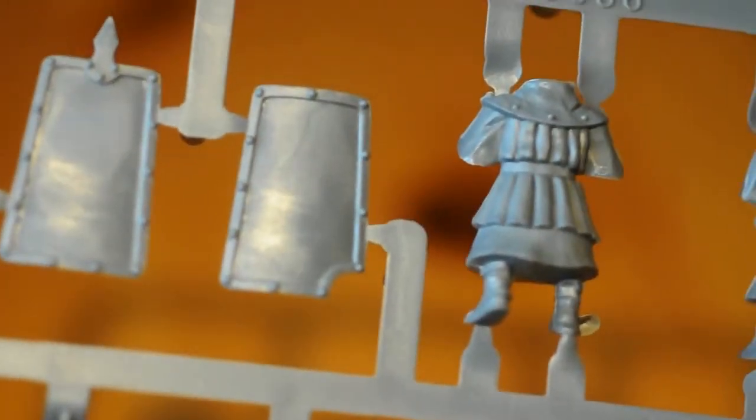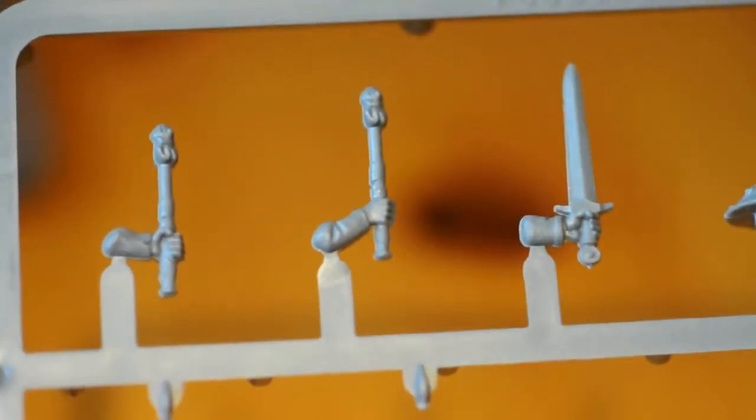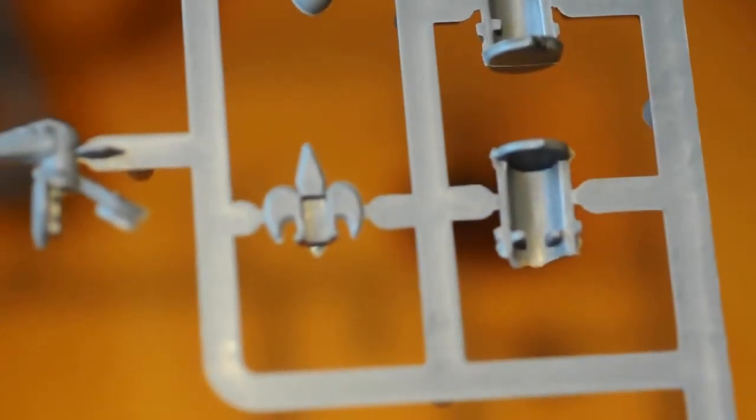A little closer look — Men-at-Arms. Here we've got the first sprue. You've got some shields, some bodies, some heads. Lots of options. You can see the arms on the back of the shield. Sixteen men-at-arms you can build from this. There's the drummer's sticks, a sword, and the drum.